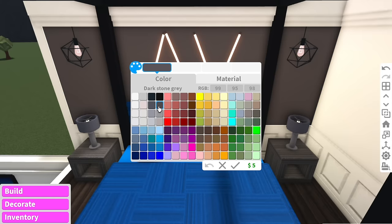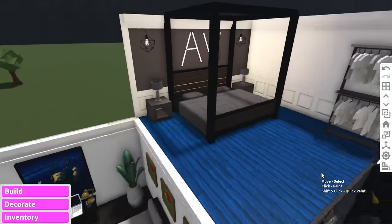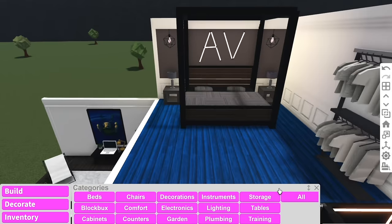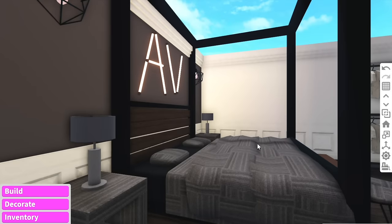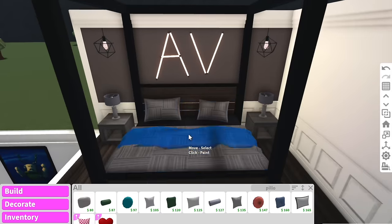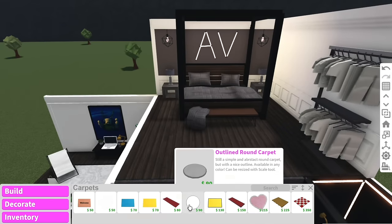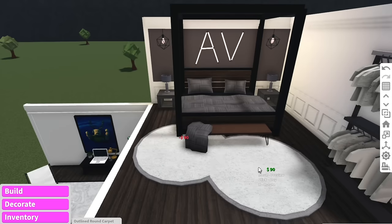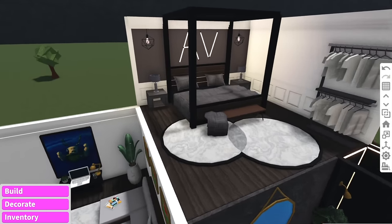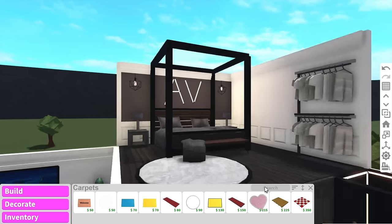I might make this wall a feature wall — make it darker than the rest so it stands out. I'll add a little stool at the end and a mat. I also added some blankets on the bed to make it look more realistic. Now I just need some carpet — I'll add two round carpets at the end but that looks a bit silly, so just one. I think that is it for the bedroom!